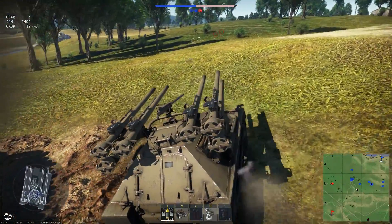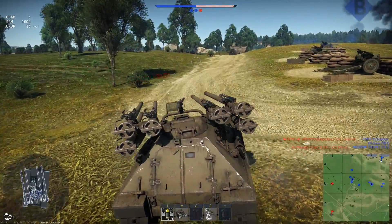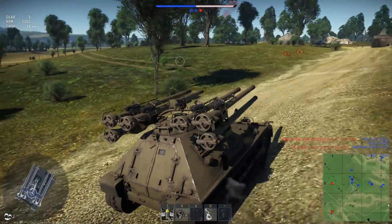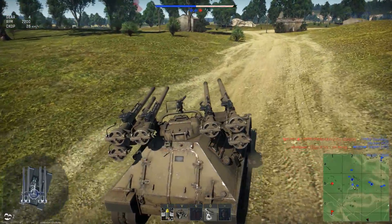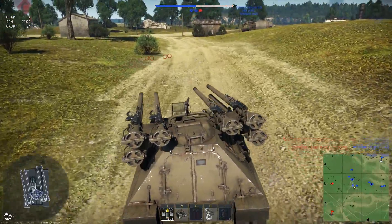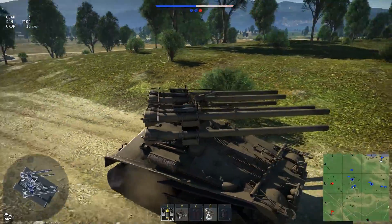Помимо этого у нас есть пулемёты: 4 пристрелочных крупнокалиберных пулемёта. Но на самом деле это бесполезно — стреляют жёваной бумагой. Есть один мелкокалиберный пулемёт, которым можно проредить кусты, чтобы в них не стрелять, или повалить заборчики. Хорошо, что он здесь есть — иногда реально помогает.